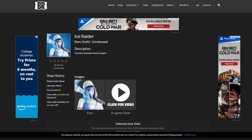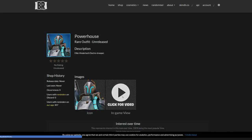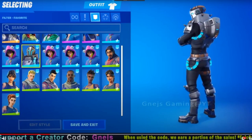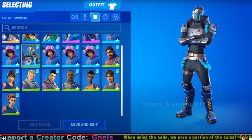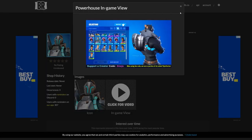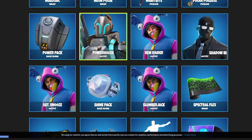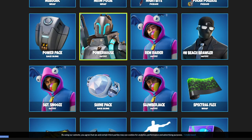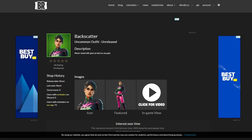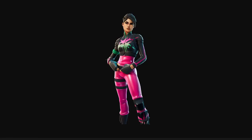The next skin description says 'synthetic diamonds need not apply' — it's blue rarity so it'll probably be 1200 V-Bucks. We talked about Powerhouse not too long ago, but this one appears to be a secret skin. People are speculating it's slurp-juice powered — it's called the Elite Vendor Tech Electro Trooper and it shows a slurp-juice looking element. It's just coming out of nowhere. The next one is Back Scratcher — 'never stand still, give as hard as you get.'